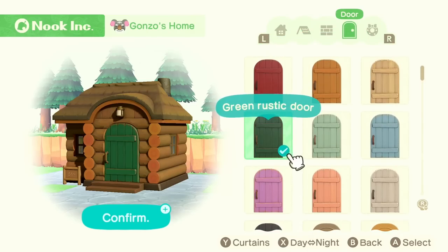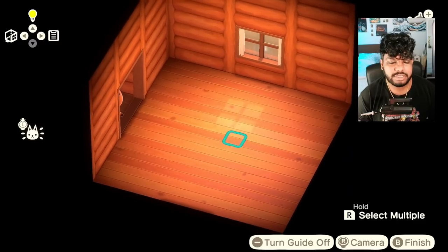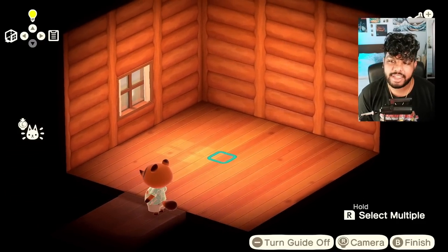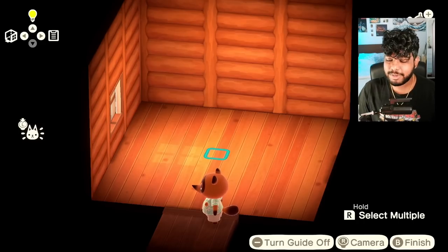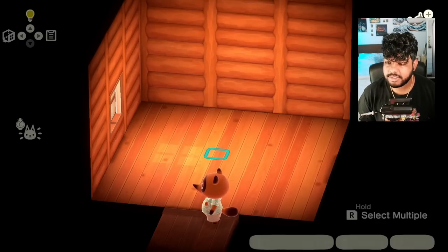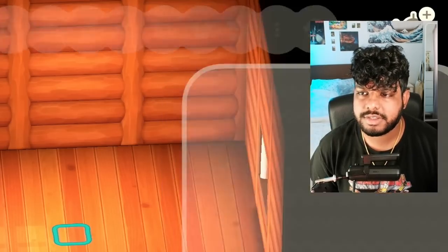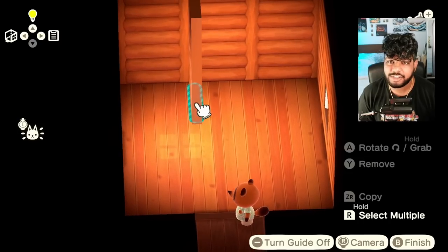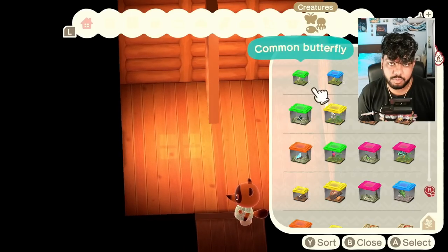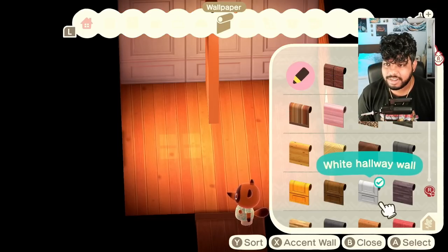I wanted to try giving him a cottagecore country-style cabin, but you'll soon find out that that didn't last long. Even though he's like a rugged woodsy dude, I get Ron Swanson vibes from him — I feel like he would have a cottagecore house. I'm giving Gonzo a nice cute little cottage. We're gonna keep the cabin vibes very strong. I haven't designed a villager's home in this game in such a long time. I haven't done designing in general ever since that whole designing-an-island-in-30-days challenge.